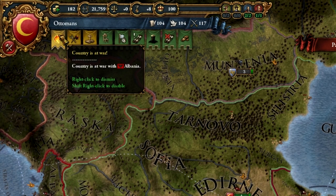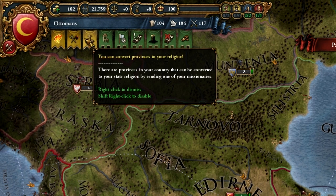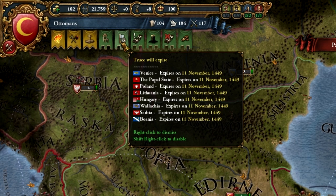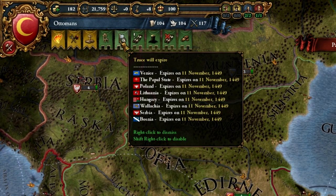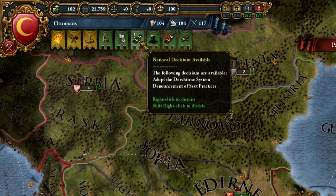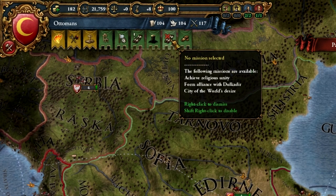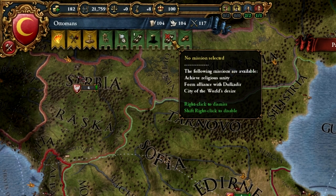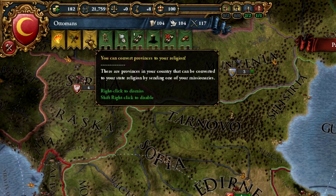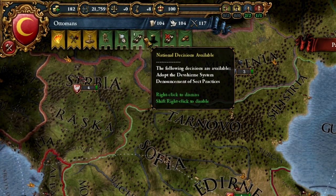Let's have a quick look at what we've got. Notification that our country is at war. Revolts possible — there are revolts possible in certain territories we own. You can convert provinces to your religion. Free advisor slot — we'll cover that in a moment. Truces will expire — truces are agreements not to attack another country for a certain amount of time; you can violate one but it's generally a very bad idea. National decisions available, disputed succession, no mission selected, and you can hire a free military leader. Anything important will appear here, and hovering over it gives a far more detailed explanation.